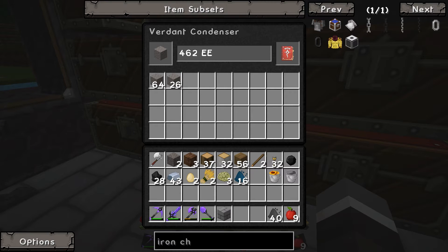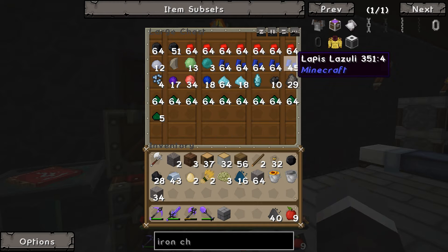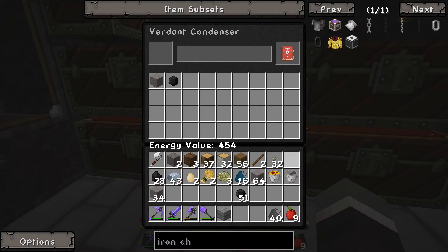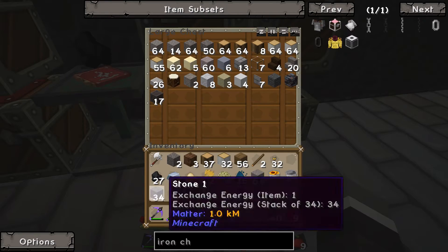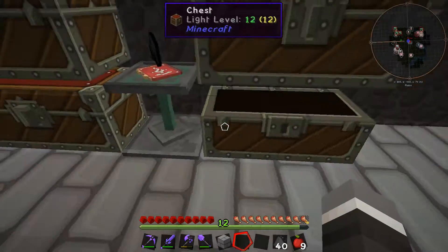I've got it going ahead and using up some excess EE to make some smooth stone, which is ticking over nicely. We've got 454 EE — lapis is worth 32, so we'll grab some charcoal since that'll go quicker. Oh, we haven't learned coal yet, so we'll chuck in some charcoal instead. That'll chew it up quickly, and now we've got a bunch of smooth stone in there.